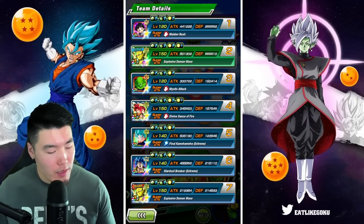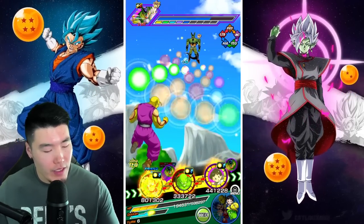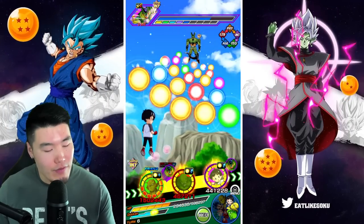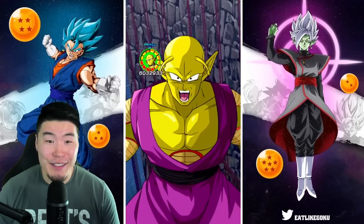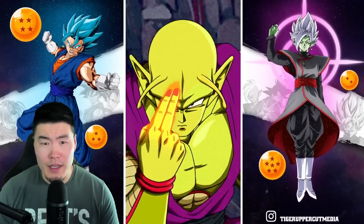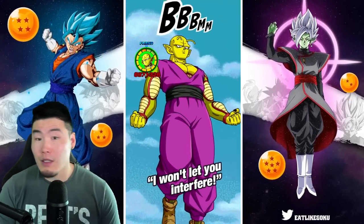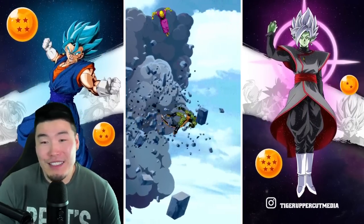I'm thinking about maybe popping the Orange Piccolo active skill, but I feel like it actually takes away from the showcase of the Blue Gogeta. So I'm going to hold on to that for now — maybe a little bit later in the showcase. We'll use the Orange Piccolo if we get to a desperate point. For now we should be okay, because the Piccolos are going to tank really well and Pan has a chance to dodge, and Piccolo hits really hard. We might actually kill the second form Cell right now.